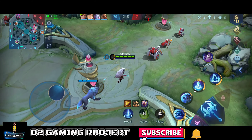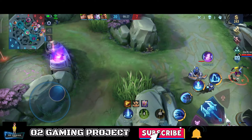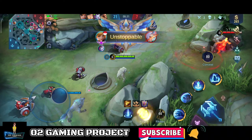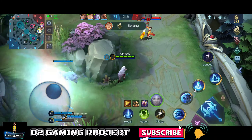Dan kalau bisa sih kita bantu juga. Kalau misalkan ada core musuh, itu auto kita lock. Ling-nya tanpa blue buff kayaknya. Blue buff-nya udah diambil sama Fanny. Kita pakai ngilang, dapet blue-nya.